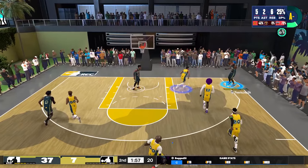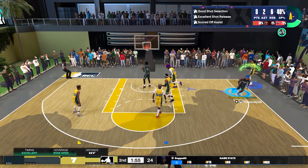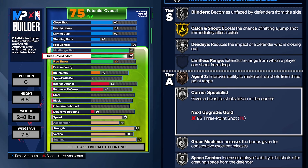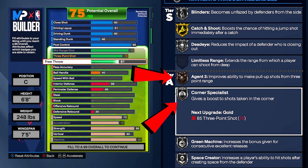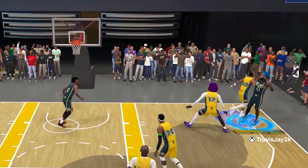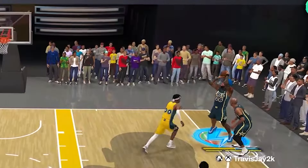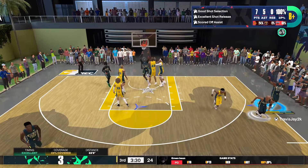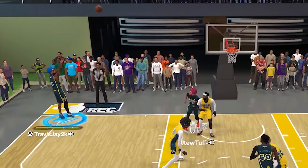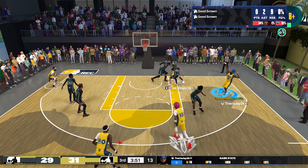For your three-pointer, we're taking that to a 76. The reason for that is to make sure you get at least Agent 3 on bronze and Corner Specialist on silver. You never know when you might have to get a shot off quick — Agent 3 definitely helps with that. I definitely recommend these shooting stats for anybody creating a center build; this will keep you from being a liability on offense.